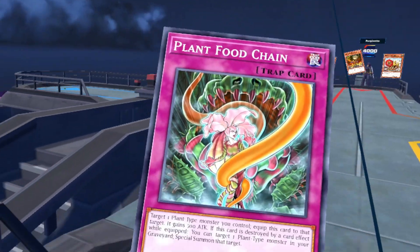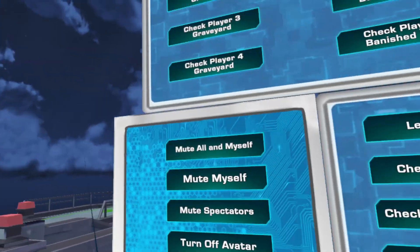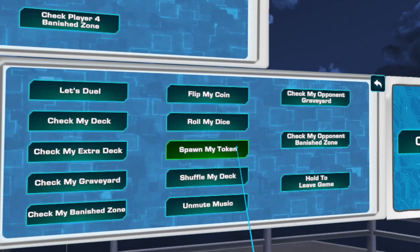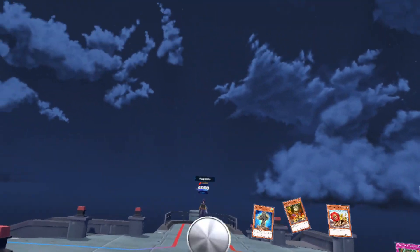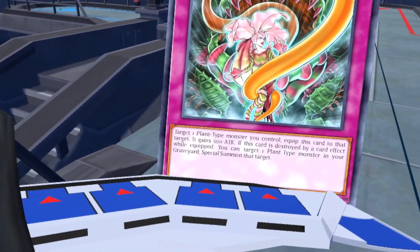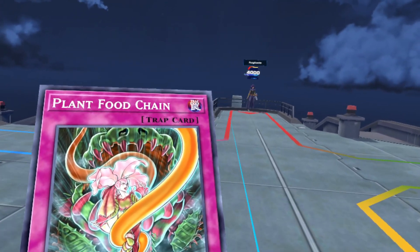How about we split the coin? Alright, I'm Tails. I love you so much. I'll go first, and since we're on 4,000 life points, we're doing this anime style.